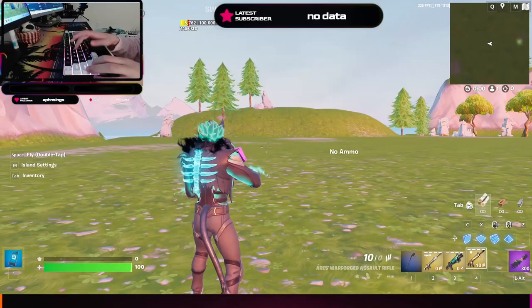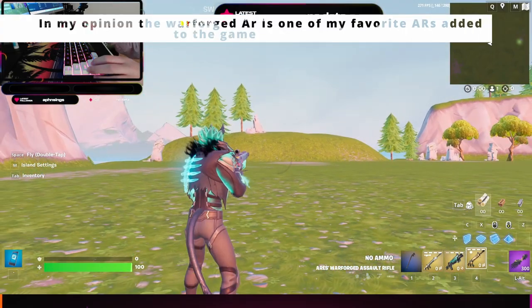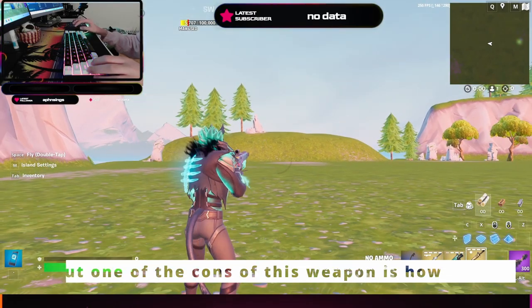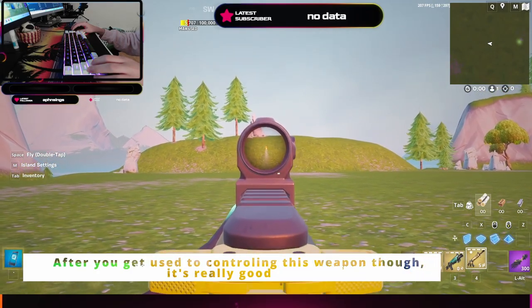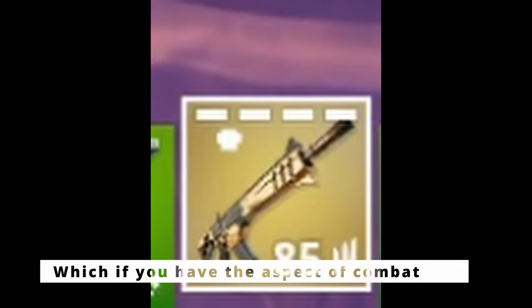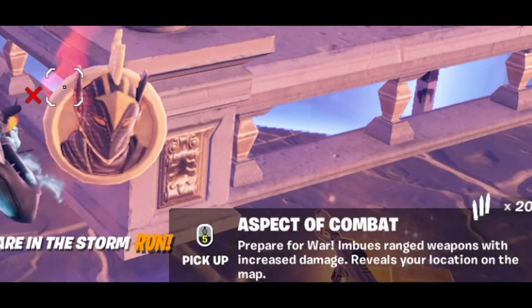The last weapon is the Warforce AR. This weapon represents Ares because Ares is the god of war. In my opinion, the Warforce AR is one of my favorite ARs in endgame because of its high damage and high rate of fire. One of the cons of this weapon is how strong the recoil is. After you get used to controlling it though, it's really good. If you want the Mythic variant, you have to defeat Ares — and if you have the aspect of combat Medallion, you can improve the Mythic variant even more.